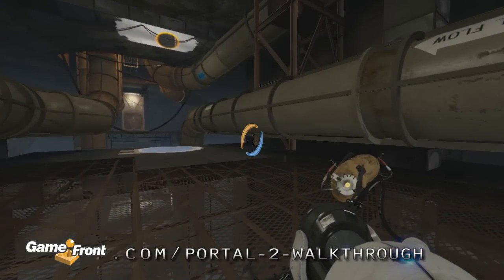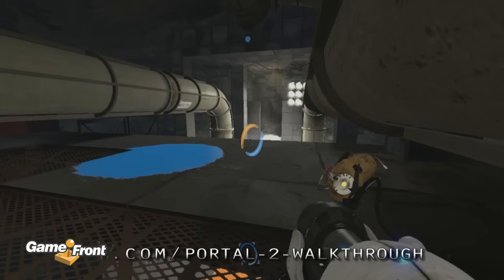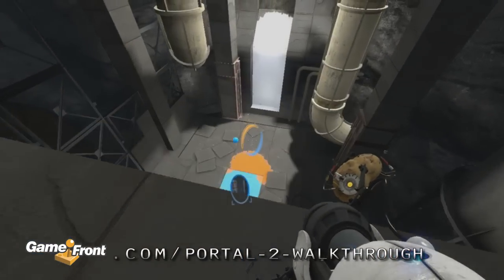Drop down and use the propulsion gel to cross the floor. Once again, fling your way upwards and bounce back on top of the structure in the other room.